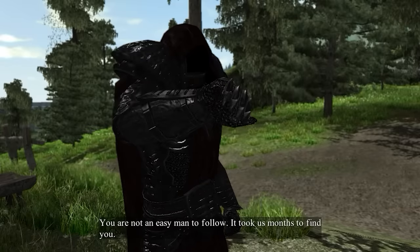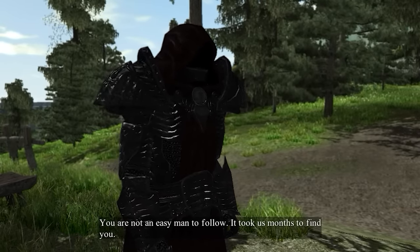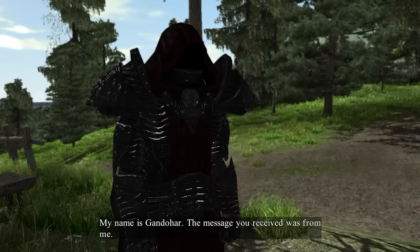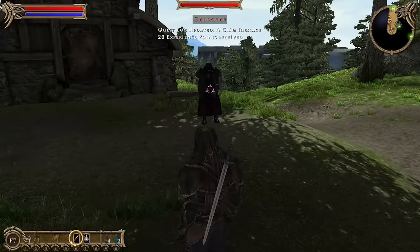The boss in question is Gandahar, a dark wizard resplendent in his death robes, menacing voice, and giant evil shoulder pads. 'Hold. Who are you? My name is Gandahar. The message you received was from me.' Right at the beginning of the game, Gandahar is kicking it just a short hike from your starting location.